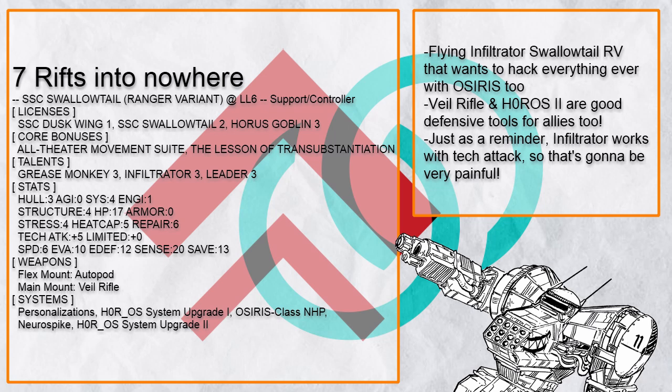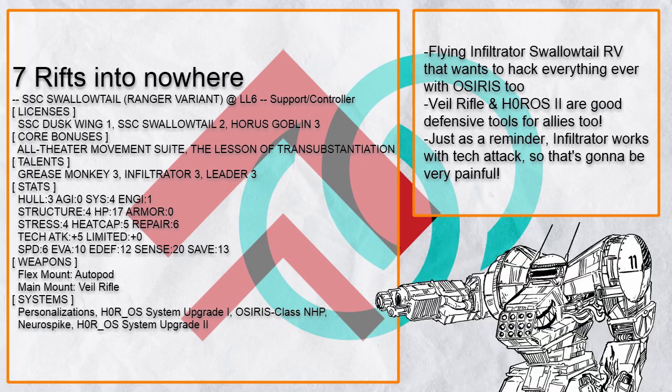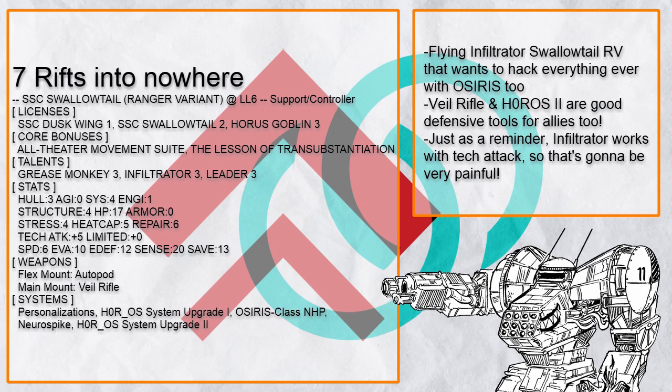Thrifts Into Nowhere is a flying Infiltrator Swallowtail RV that figures it should get a lot of tech systems to go with its ridiculous sensor range. Horo S1, Osiris, Neurospike — all very painful to enemies. Plus Horo S2 and Veil Rifle are very good tools to protect allies with.